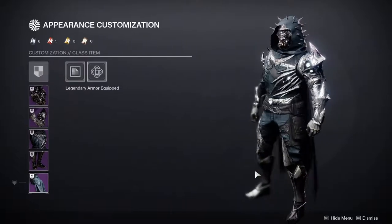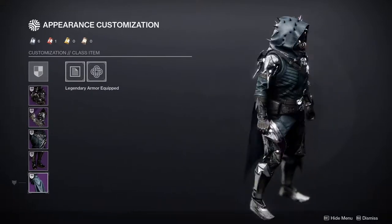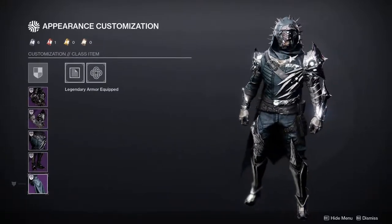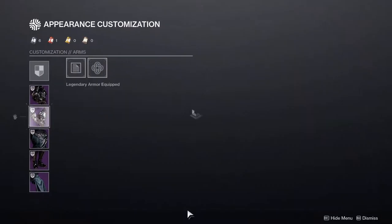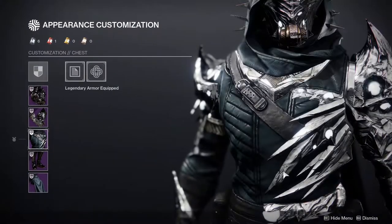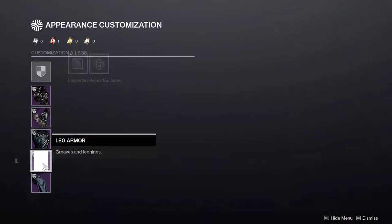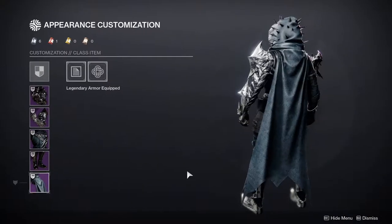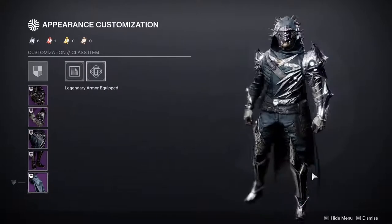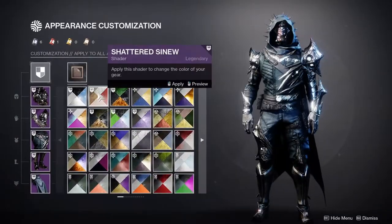So if you were to ask me which pieces are viable, I think everything except the helmet is viable. The arms are still very viable with specific builds, the chest piece is also very good for specific builds, and the boots and cloak I think can be very versatile with a lot of things. Let's look at how it actually shaders real quick.